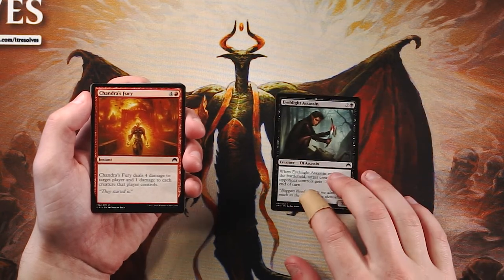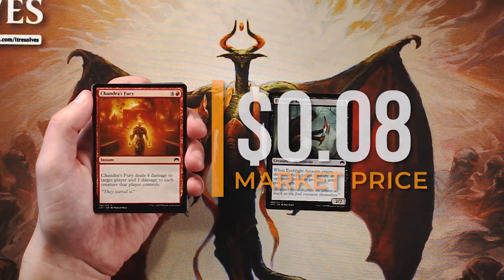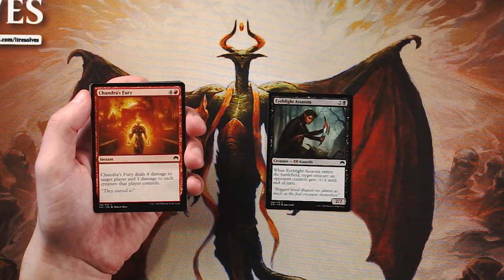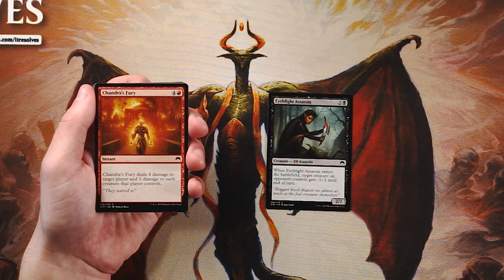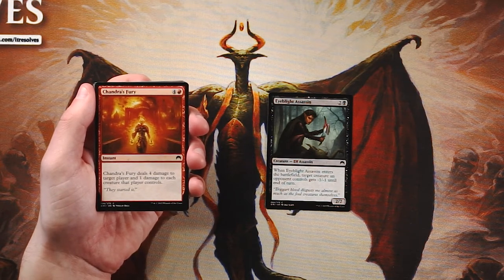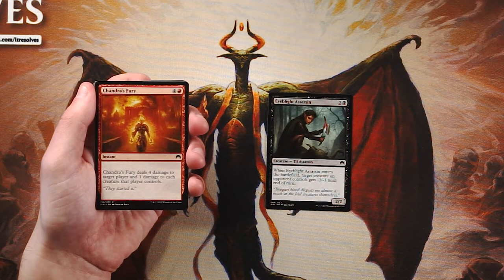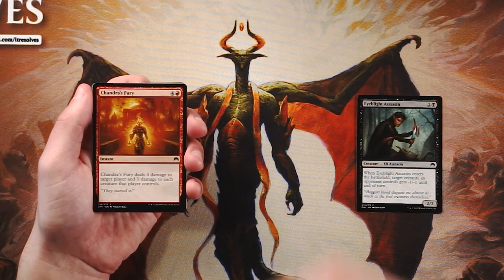Chandra's Fury is an instant for four and a red — deals four damage to target player and one damage to each creature that player controls. I almost wish it were four damage to a creature and one to the player, but it does something similar to the Eyeblight Assassin in that you play it post-combat and can deal with a lot of creatures at once. It also deals a lot of damage straight to the opponent, which is great — it has potential to win the game on the spot. Definitely the pick over the assassin.